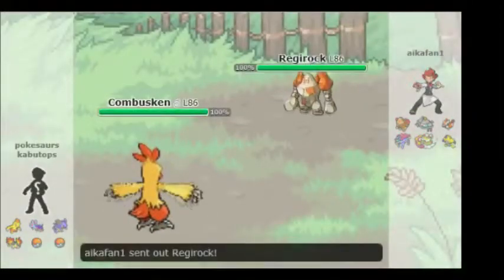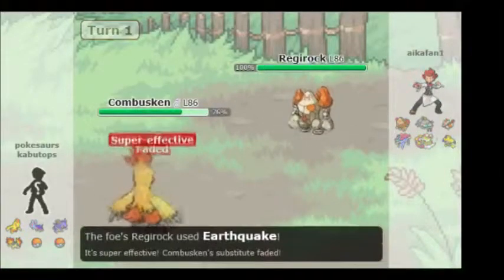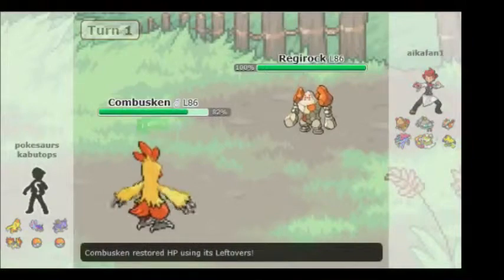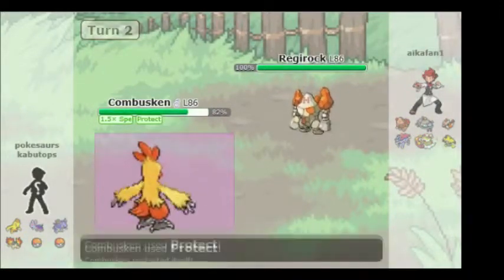The first battle is me versus IkeaFan1 — Pookshowskaboo versus Red Rock. He's quick, he knocks me out. Speed boost comes in. I'm going to use Protect to try to get more speed boosts.